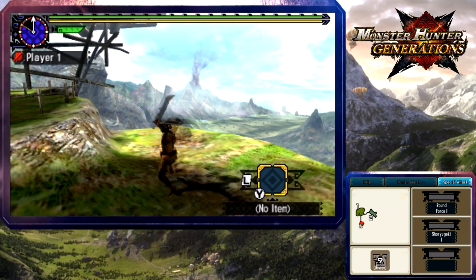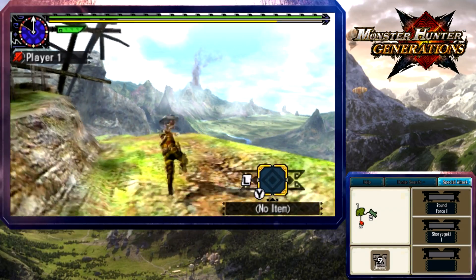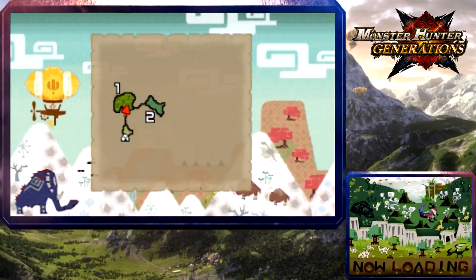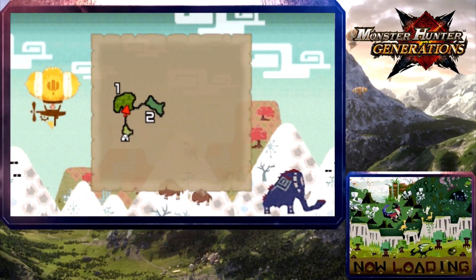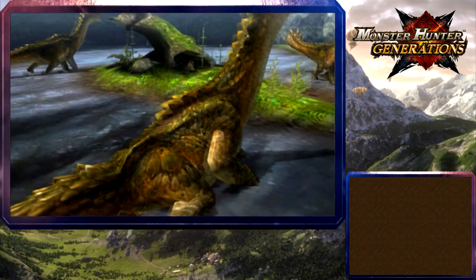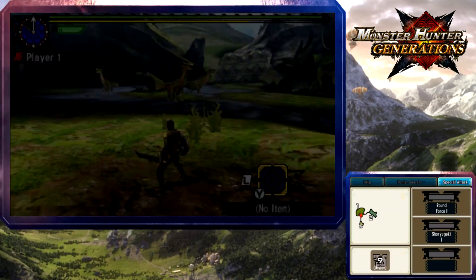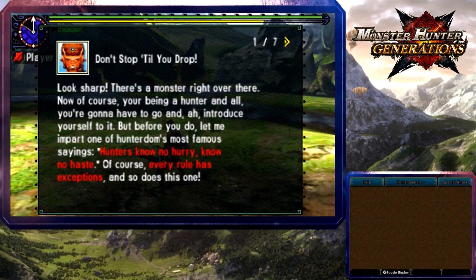Don't put the weapon away! We've got some different combos — we've got a roll, a combat roll. Going into area one. Those look like very odd-looking dinosaurs. There's a monster right there. You're going to have to go and introduce yourself to it. Before you do, let me impart one of the most famous sayings: 'Hunters — no hurry, no haste.' Everyone has exceptions, and so does this one.